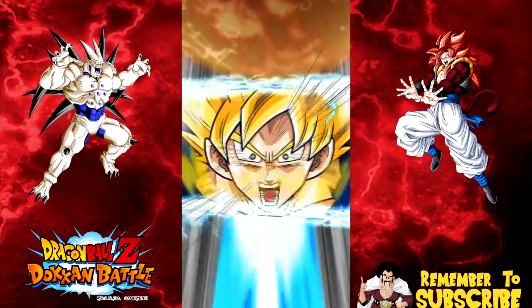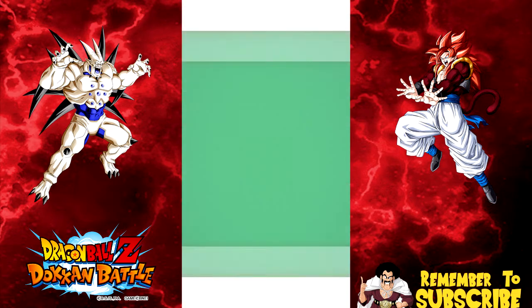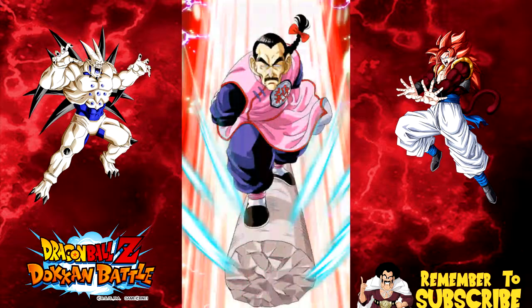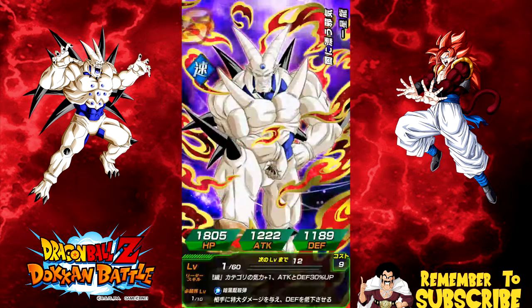That would be super hyped if I pulled both of them in one multi-summon — that would be so freaking sick. Let's see what we got here. All right, so we got Mercenary Tao. Not a big fan of Mercenary Tao. They need to make him like something really good. Another one of these Agility Sin Shenrons — overall he's not a bad unit.